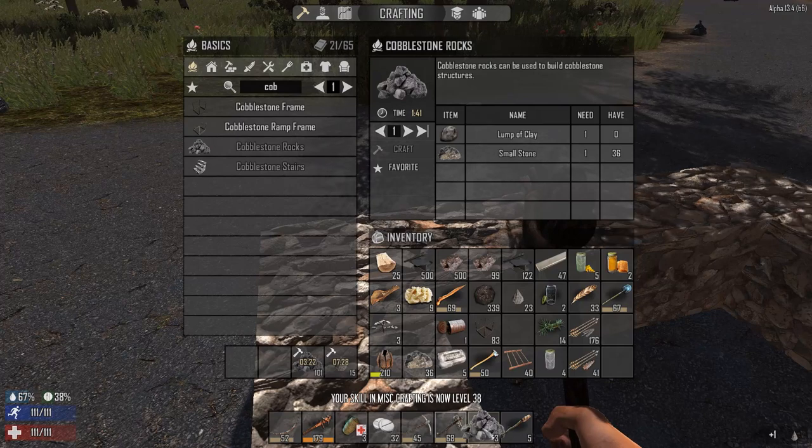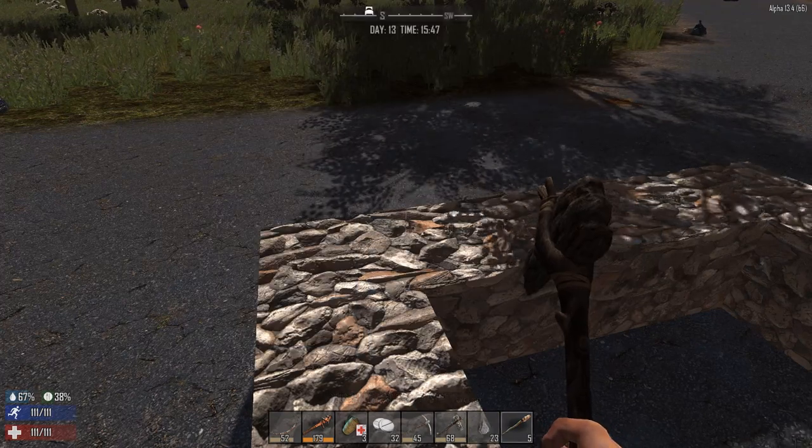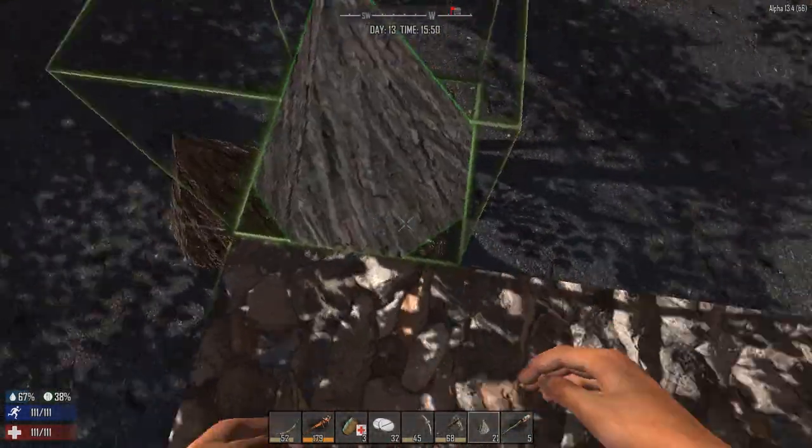We need more cobblestone rocks, so let's go ahead and start putting down spikes. We need spikes too — a lot of stuff. I'm gonna leave one side with no spikes just so I can get on here without issue.